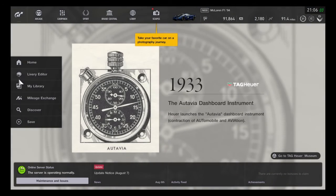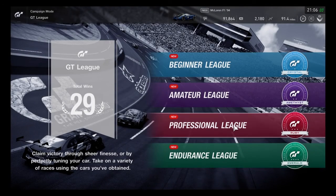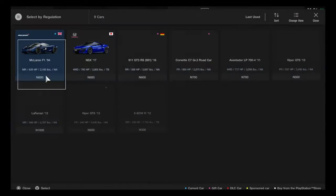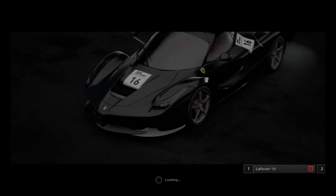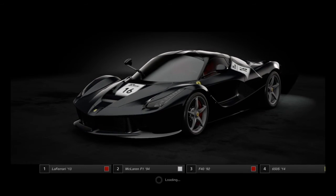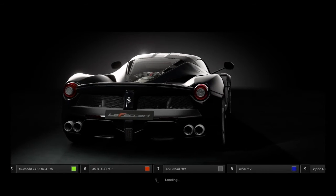What is up guys, Merlin here. Today we're playing some more Gran Turismo Sport. This time we're gonna see how good the Ferrari LaFerrari actually is, so we're gonna take it to the premier sports lounge and do the track I know best, see how well it performs. Not expecting too much. My customizations didn't save — if you guys watched the last video you'd know they should have saved. Oh well, black is still sick looking.